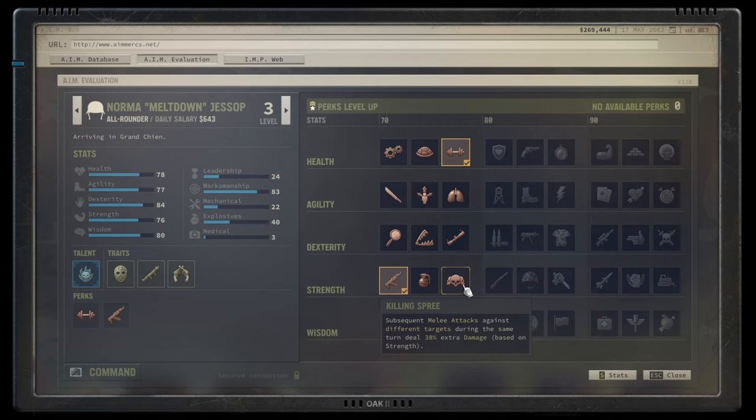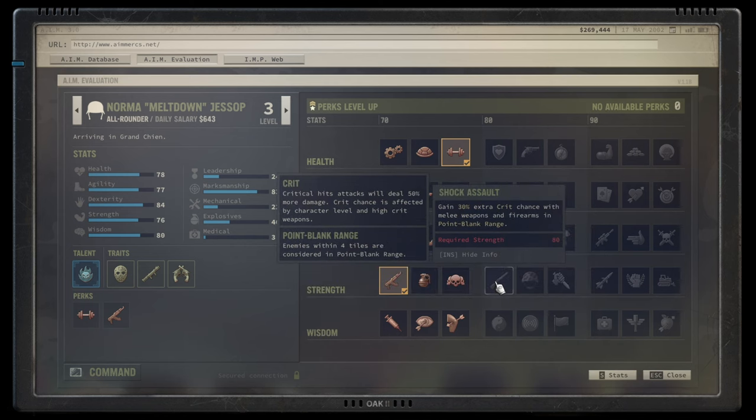Killing Spree is melee-focused only — you get extra damage for attacking different targets after the first. For non-melee builds it's simply a skip.